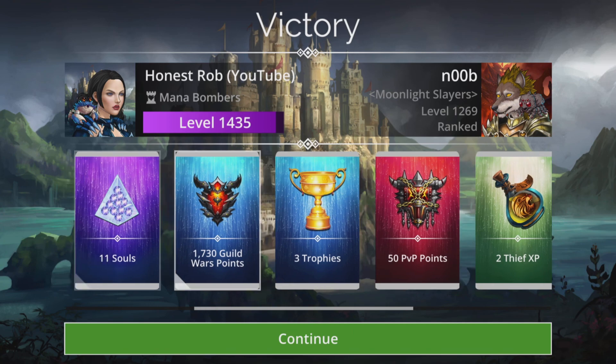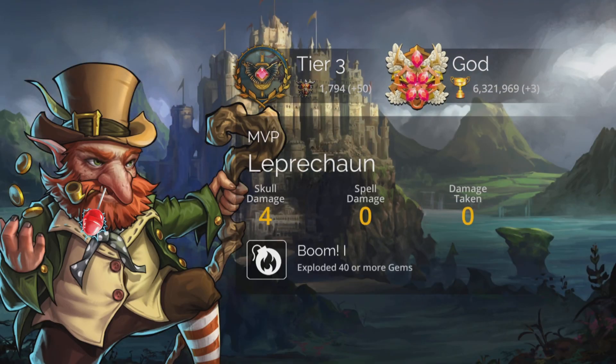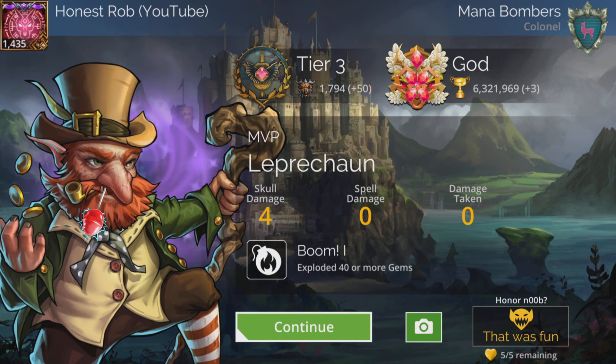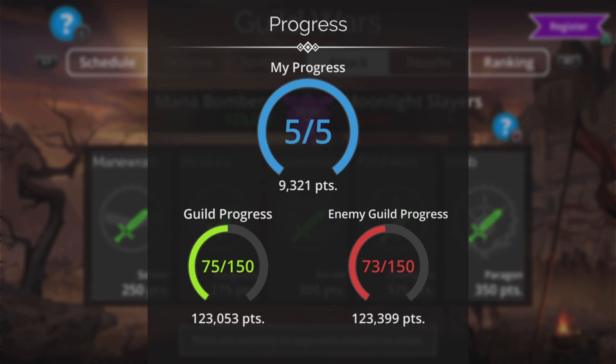1,730 points for that last battle, which gives me a total of 9,321 — I think that's going to be better than yesterday. I had five-nil yesterday as well but some really tough battles and bad boards. 9,321 is okay, nothing spectacular, but it'll do. Right, well there's my Guild Wars for today — see what tomorrow brings. Thanks for watching, see you again next time, bye for now.